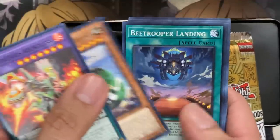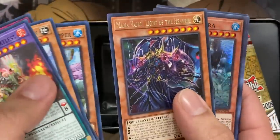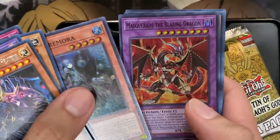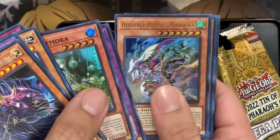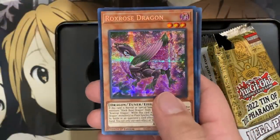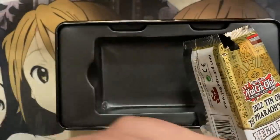Last pack of this tin, then we have one tin left. Mighty Neptune, B-Trooper Landing, Mahavelo Light of the Heavens, Ice Jade Tremora, another Masquerade — I think I've pulled two playsets of this card. Heavenly Zephyr, Dark Eye Nightmare, and we have our first Ruddy Rose Dragon secret rare as well.